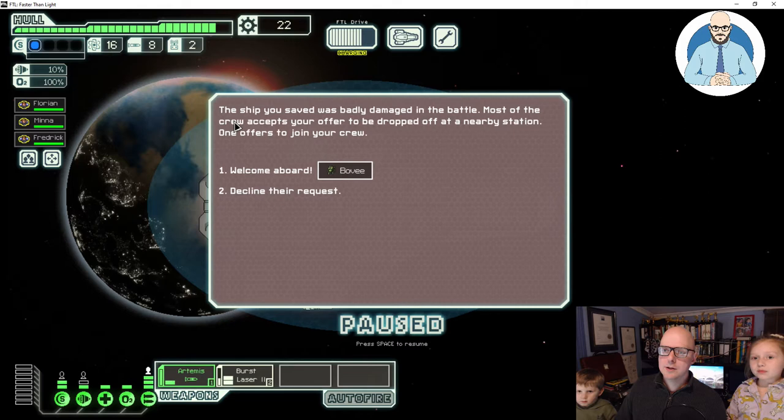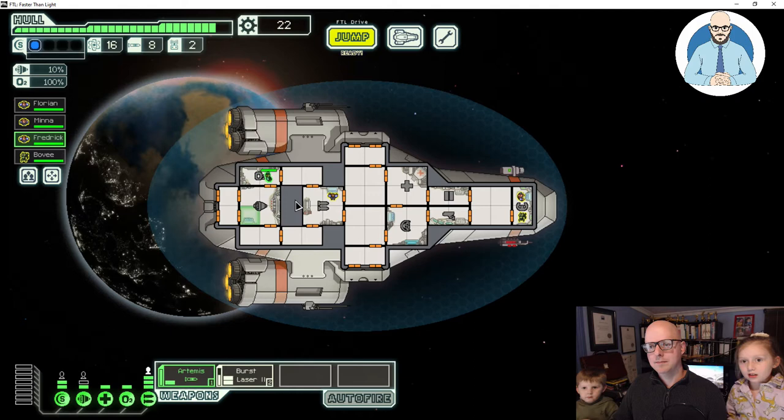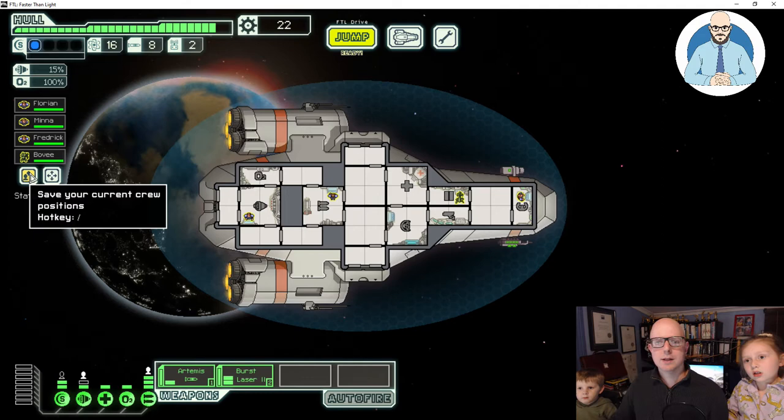The ship you saved was badly damaged in the battle. Most of the crew accepts your offer to be dropped off at a nearby station. One offers to join you — Bovee. Let's take Bovee on. The survivor goes aboard your ship. Bovee's gonna be good at fighting, so let's put Bovee in doors. They're the insect aliens — they're good at fighting. Because I've played this game before. Oh yeah, remember you've played it with me before.